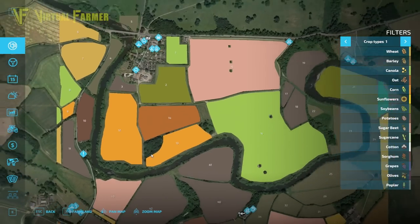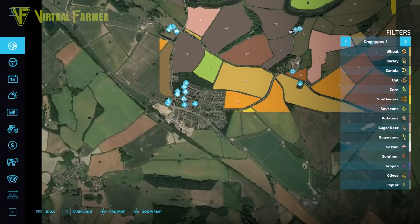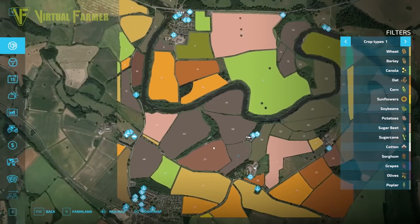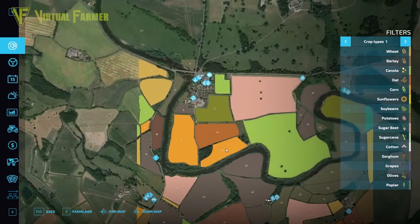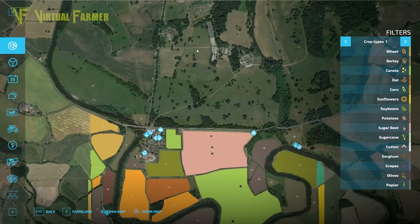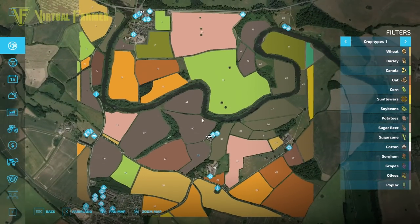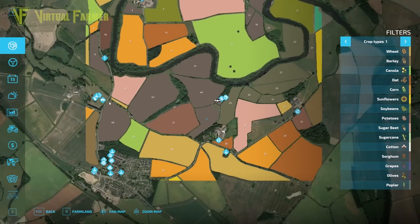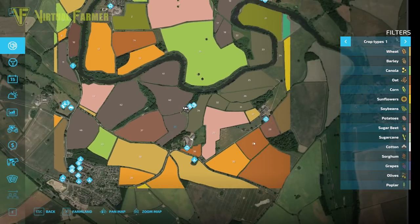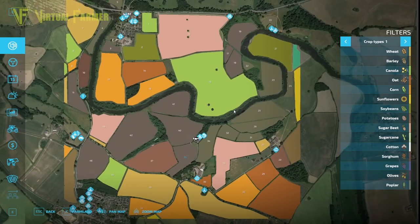First off we'll take a look at the map. One of the nice things about FS22 is the map background can be extended out beyond the actual area of the map itself, which is absolutely brilliant. You can see a little bit more of the surrounding area and Attingham Park itself up at the top. Very much the same layout as before — sell points this way, sawmill that way, animals here, lots of sell points down there, the dairy farm at the end, the main farm here, and the BGA there. We're going to visit all these points and see how this map looks in FS22.